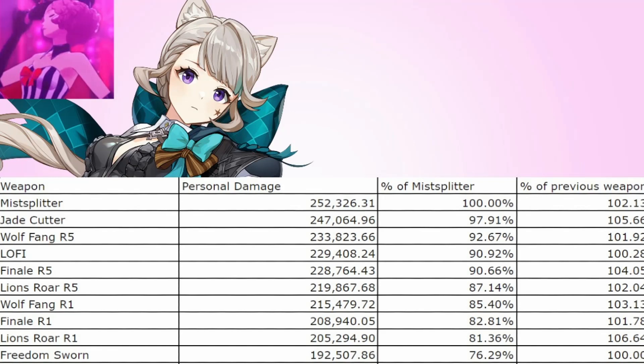But with her buffed by Faruzan, here are the numbers. Mistsplitter and Jade Cutter are going to be her two best weapons, followed up by an R5 Wolf's Gravestone as well as Light of Foliar Incision. Impressively, the new 4-star sword, Finale of the Deep, is her next best weapon, assuming you can reliably get the Bond of Life cleared, which shouldn't be an issue with the HP fill from her skill. An R5 Lion's Roar is closely behind if you can maintain its passive, which shouldn't be much of an issue since her burst absorption will apply Pyro, assuming you have Pyro on the team. And Freedom-Sworn is going to be the lowest damage option for her personal damage, but since she is being used with Wanderer and Xiao, who are hypercarries, the buffs Freedom-Sworn applies will result in her team output being higher, despite lowering her own damage.